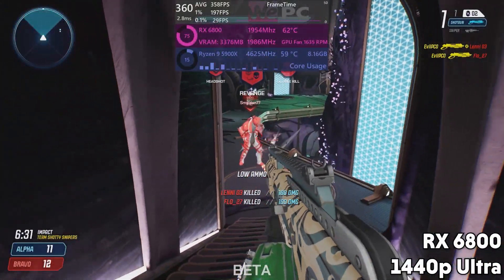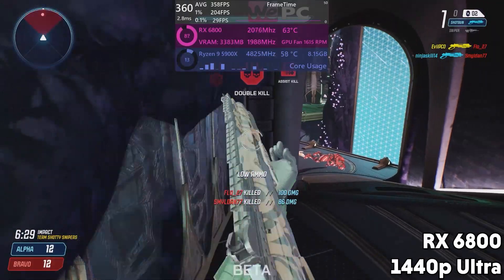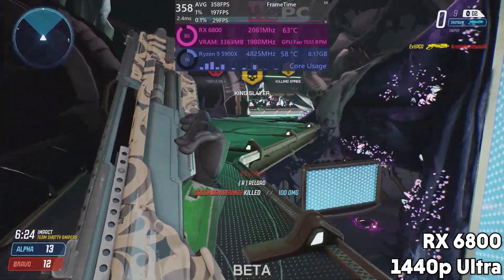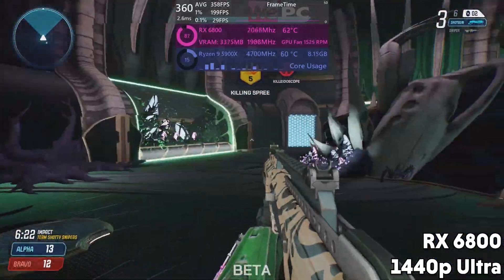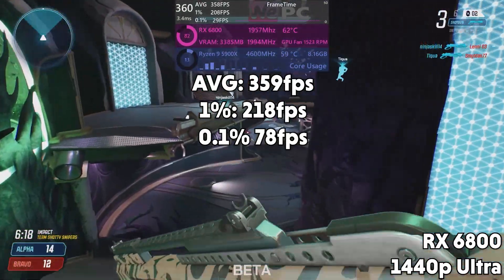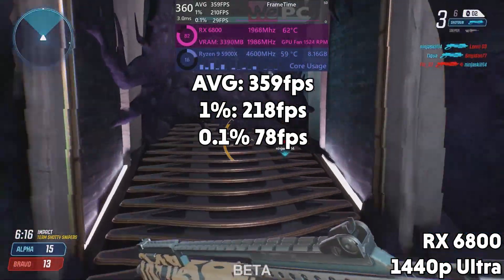The big boy is now — the RX 6800. This GPU cost more than my car, so I had high expectations that were, without a shadow of a doubt, met — with an average of 139 FPS, 1% lows of 218, and 0.1% lows of 78.